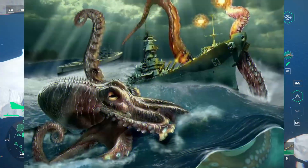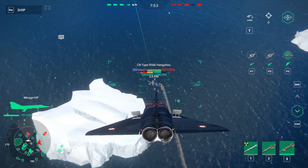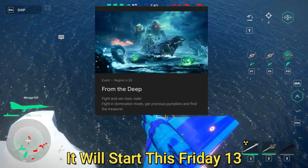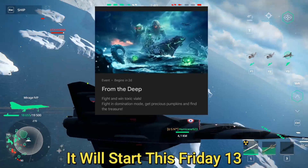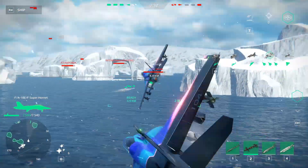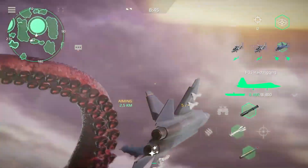Finally the new event was announced, and this time we have a date. The name of this event is From the Deep, and it will begin this Friday. As you can see in the description, you will have to fight in domination mode, get precious pumpkins, and find the treasure. Something that caught my attention is that I don't see an announcement of a new game mode. I mentioned there was a probability that a new game mode with the Kraken could be introduced, but it seems like that won't be the case.